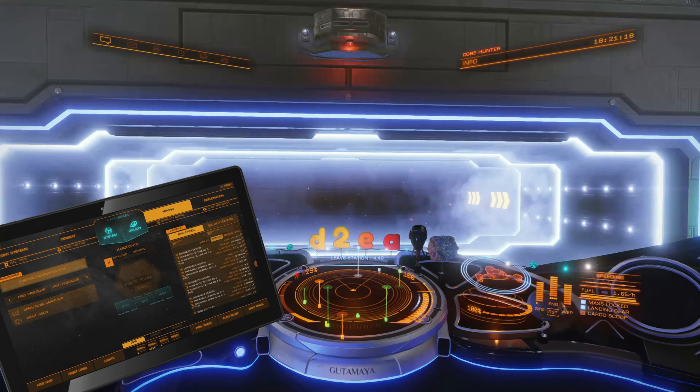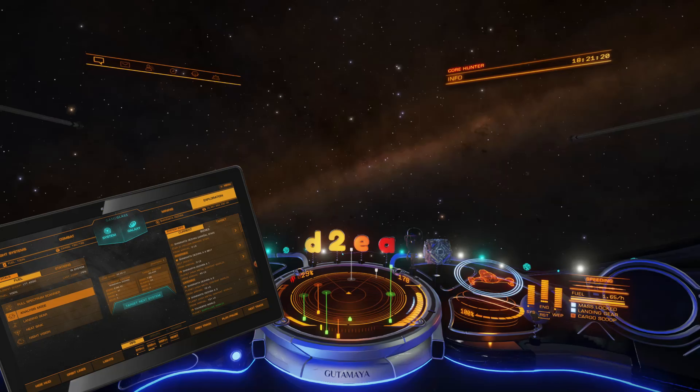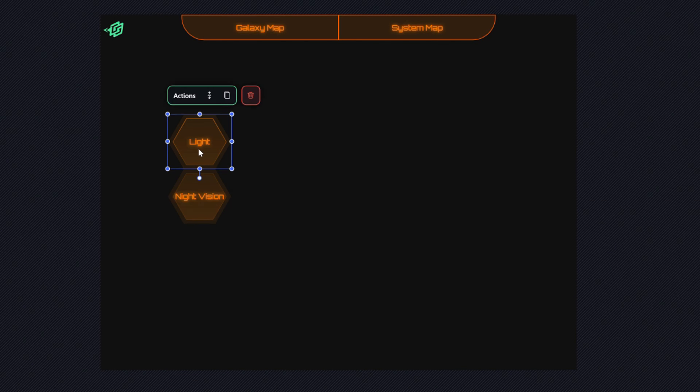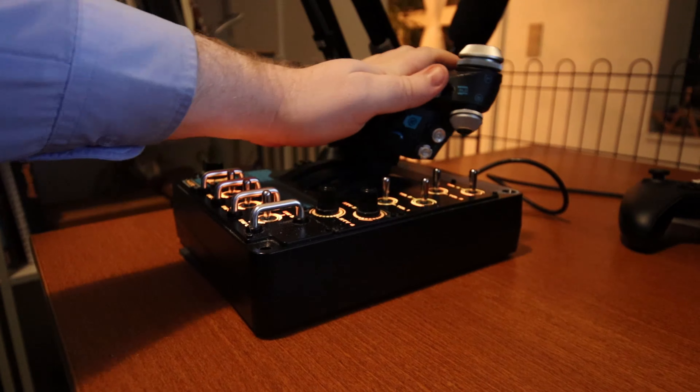Today's video is brought to you by Game Glass. With Game Glass, you can take control of your ship using a tablet or a phone. You can try it out using some of the free pre-made shards, or you can also make your own custom shards and share them with the community through the built-in marketplace.